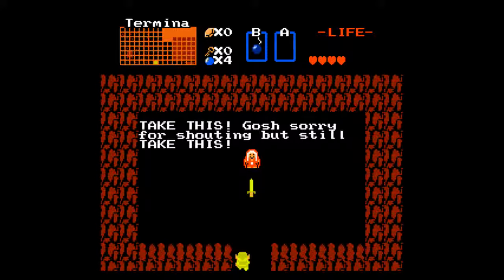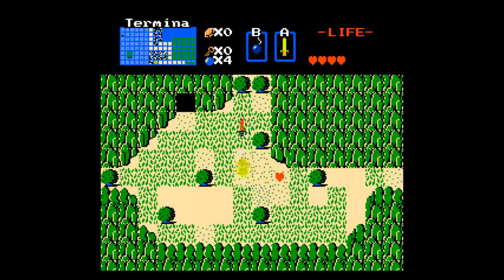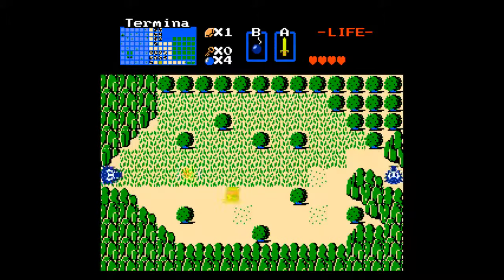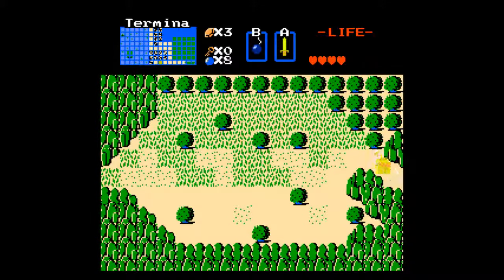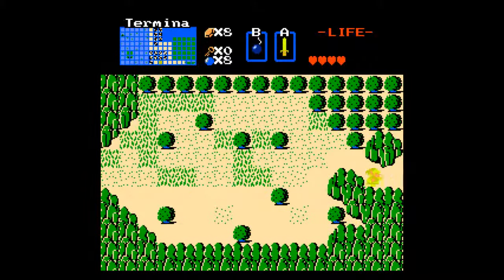Here we are in Termina. Shut up old woman, give me my glowing sword! Why the hell are we glowing? Well, more Majora's Mask references — we're not in Hyrule, we're in Termina. We hear the Termina overworld music. This one's gonna be a Majora's Mask themed game, I know it. So far there is one major weakness of this one: your sword does not pick up anything.